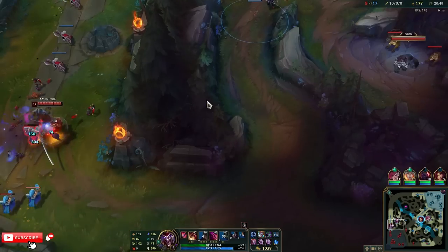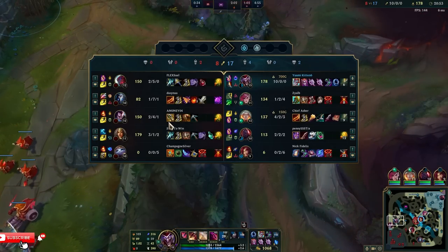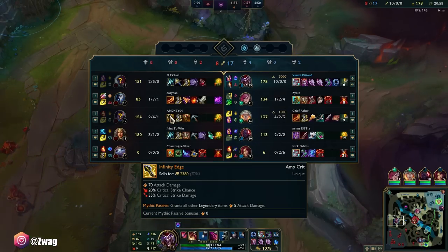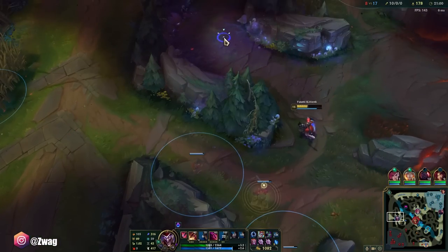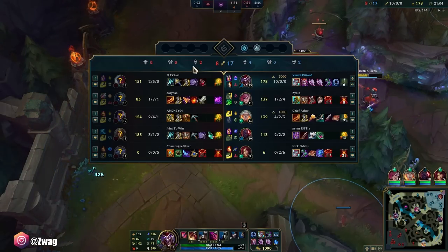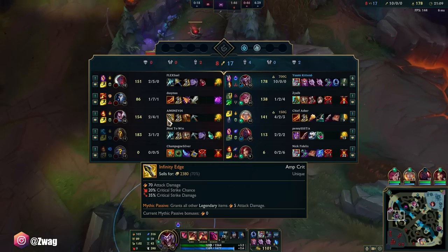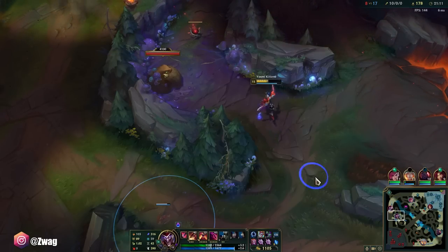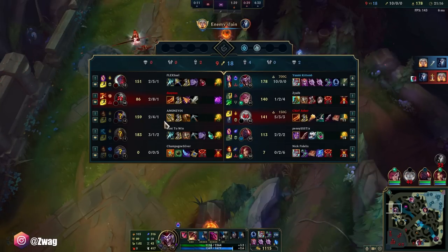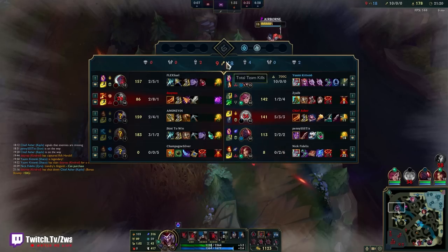Ult's up in 36. Yasuo seems like he does the most damage. He got an Infinity Edge first — he might do a lot. He only has 50% crit chance though. Where is he getting the extra 10% from? I'm confused.